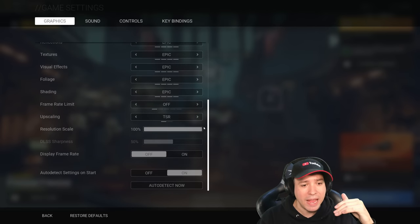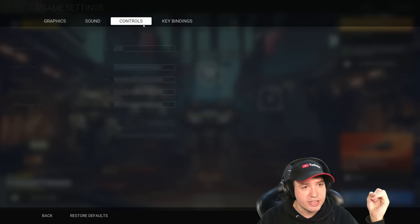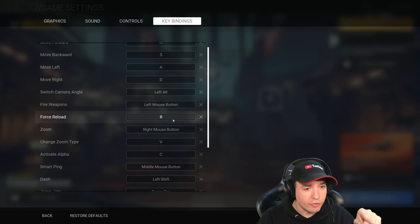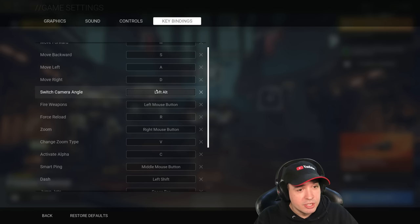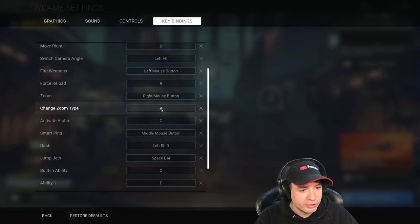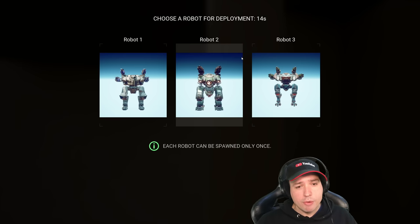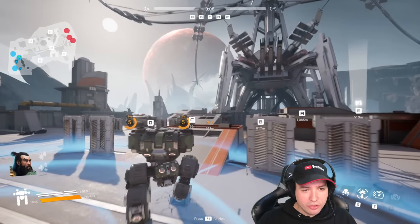I set the graphics quality to Epic — full power. There are sound settings, sensitivity settings, and key bindings. There's a force reload button: press R and you reload your weapons — something we wanted in War Robots for a long time. Switch camera angle with Left Alt. WASD for moving, right mouse is zoom, V to change zoom type. Now we're back into a second match — let's play one more. Starting with the Bulwark with two Thunders.